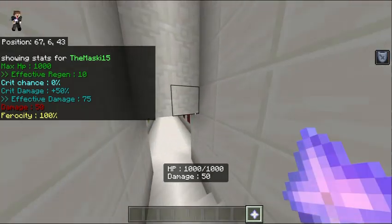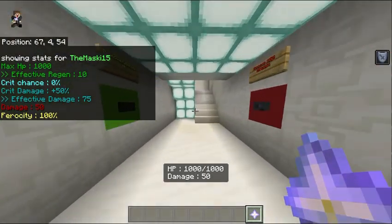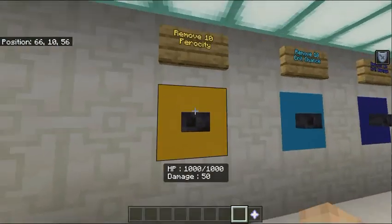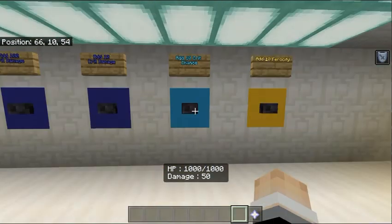You probably already know about this building from my first version of the combat remake. Now it has a second floor where you can add ferocity, crit chance, and crit damage.